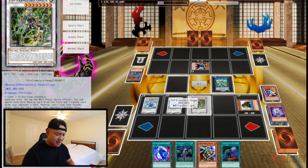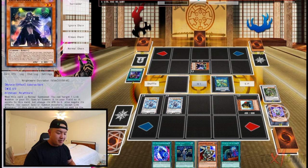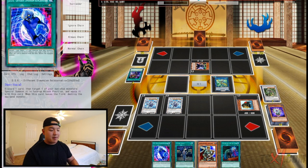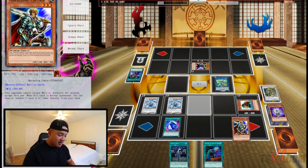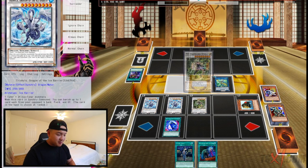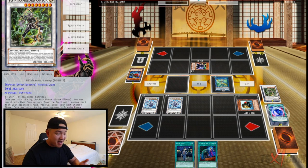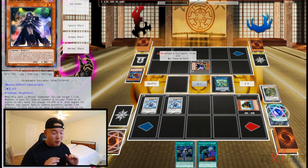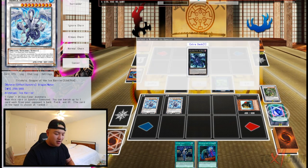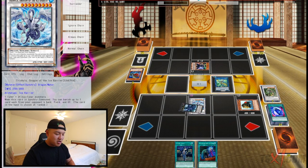Next we make PSY-Framelord Omega, which is really nice. We activate Omega's ability to banish another card from the opponent's hand — that's the fourth card. For the last and final card, we activate DDR, discarding Marauding Captain to special summon Omega back from the banish zone. Then we activate Omega's effect again to banish the last and final card of the opponent's hand. This is a one card combo — that's what they're left with.